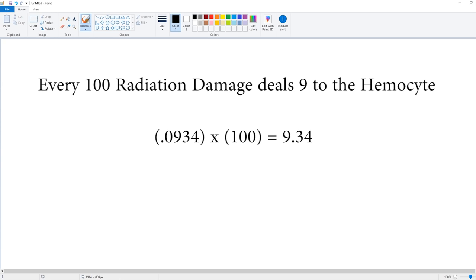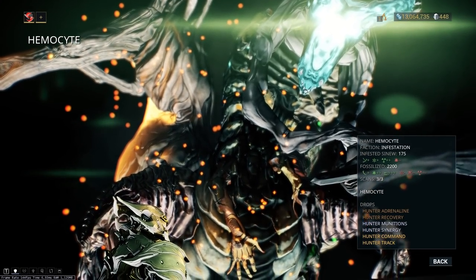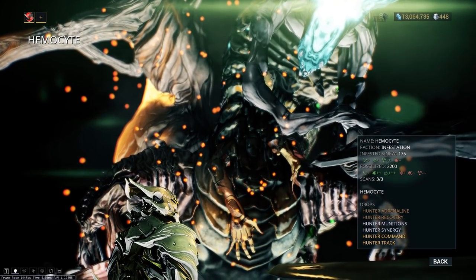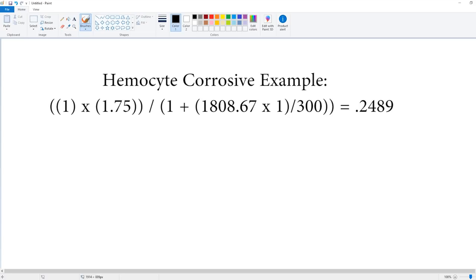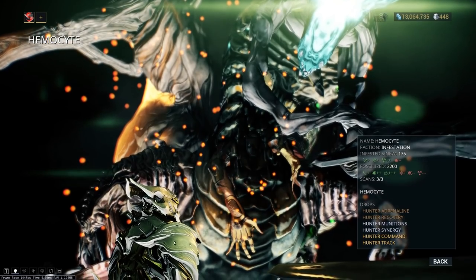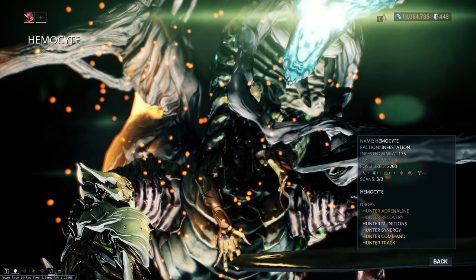On the flip side, the Hemocyte has plus 75% increased damage to its Fossilized Health but no weakness to corrosive damage on its armor, meaning corrosive doesn't ignore any of the armor. The damage modifier for corrosive is 0.2489, meaning for every 100 points of damage dealt to the Hemocyte, you're actually dealing 24.8. That's almost 3 times the amount of radiation damage. So even though radiation ignores the armor, it's still less effective than corrosive damage at full health. And of course if you strip the armor completely off it would deal even more damage. It's a pretty out-there example, and the only one in-game that I know of, but it displays why damage effectiveness is important to understand.